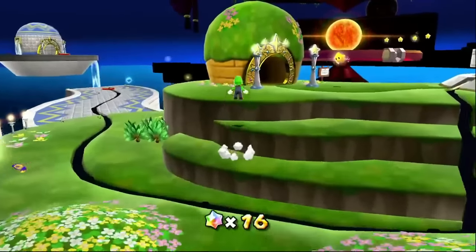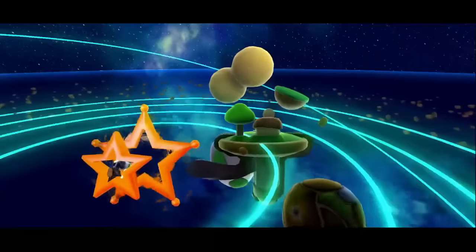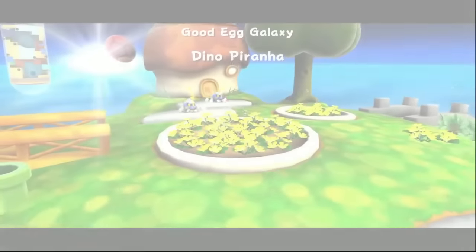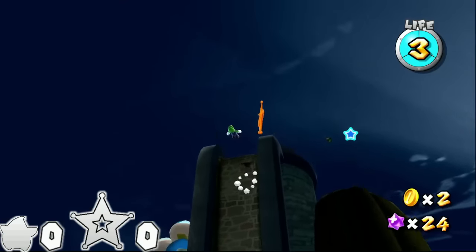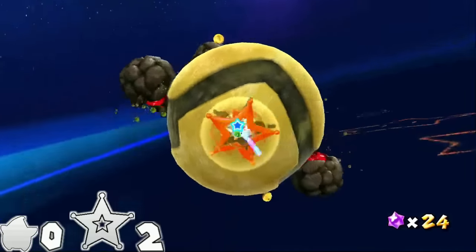The first galaxy we can access is located in the Terrace — Good Egg Galaxy. This is where things start to really ramp up. The first mission is Dino Piranha. You can skip the luma transforming into a sling star by triple jumping straight into the launch star up here, skipping a spin. One spin is required to get off the boulder planet.